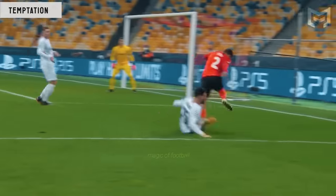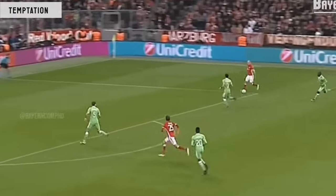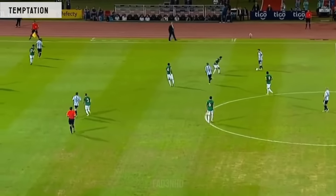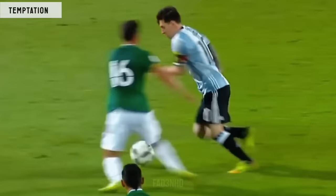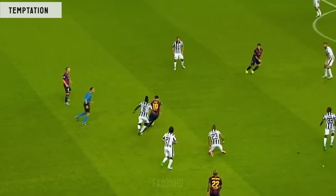Step two: the temptation. Remember, the defender's job is to win the ball and to stop you from advancing to the goal. So by taking small touches towards him, we're now coming into his space. That's when he's going to feel the temptation to try and win the ball. But we already know this — and in fact, that's kind of what we're hoping for.